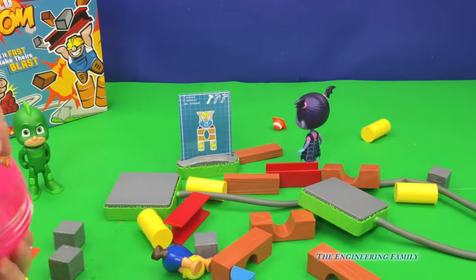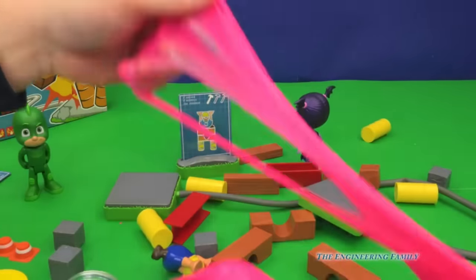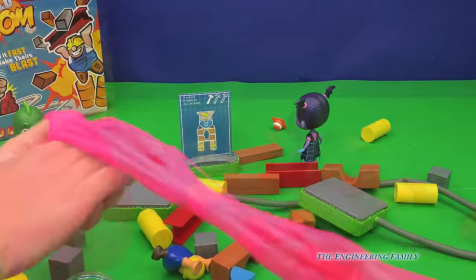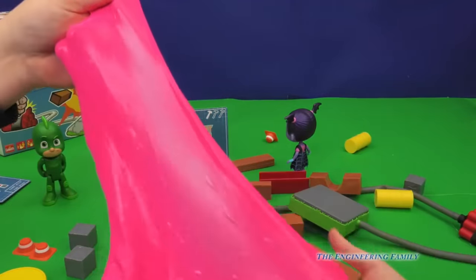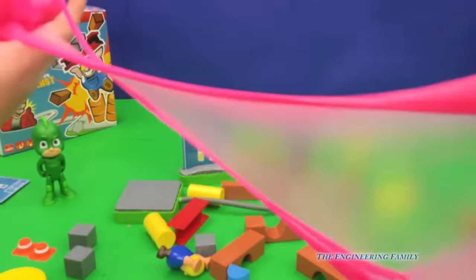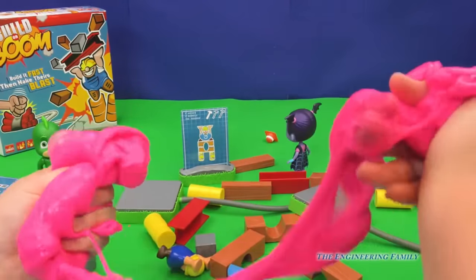Alright! So we played Build or Boom! We played with these really cool Elasti Plasti — they're so fun! And the assistant won! I do think it probably is a little bit more fun than a fidget spinner. What do you think? Yeah! It could probably make a — whoa! It's like a gigantic bubble! Wow! Okay everyone, we hope you enjoyed our video! Bye!